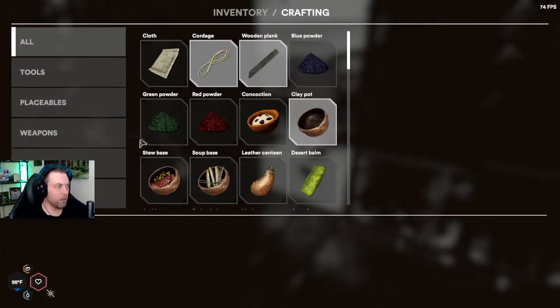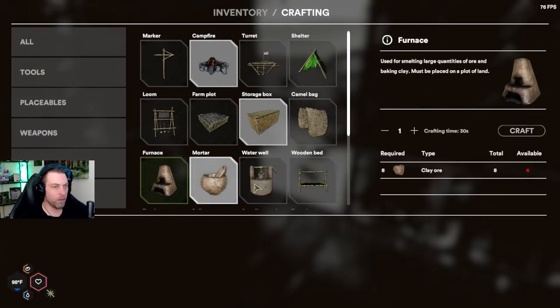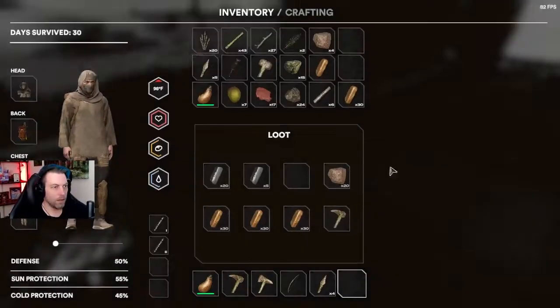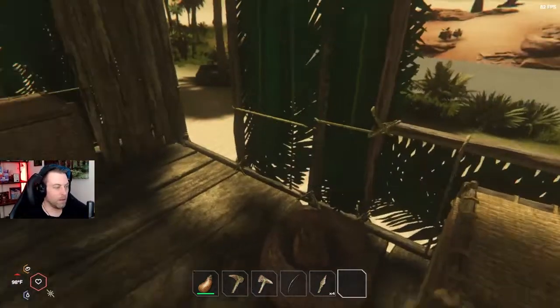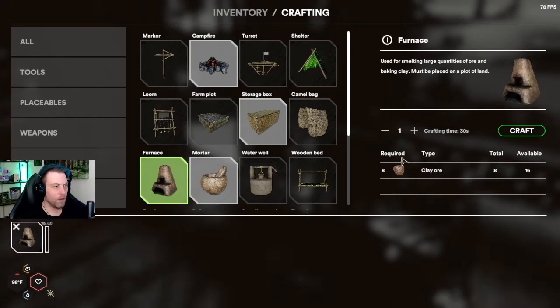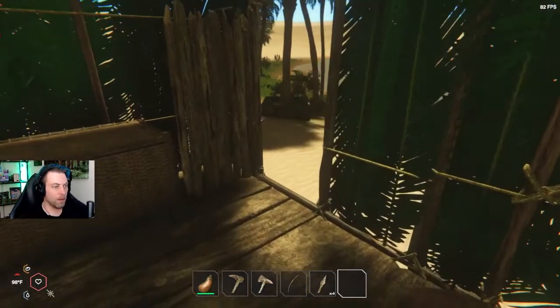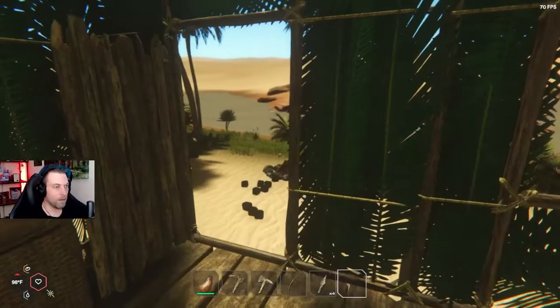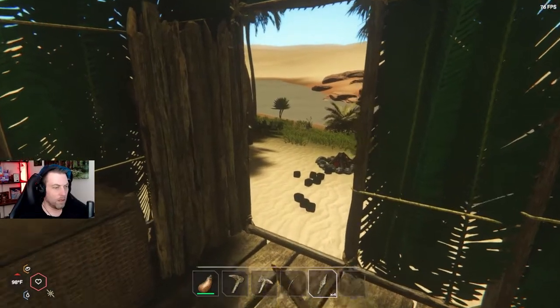So what we'll do while we're waiting is we'll craft the furnace — we only have four, we need eight. So under craft placeables, we'll craft that. And let's get to fighting.